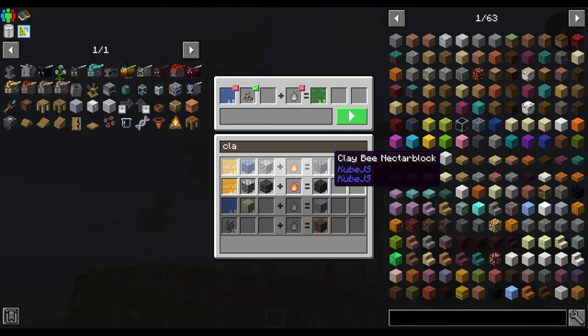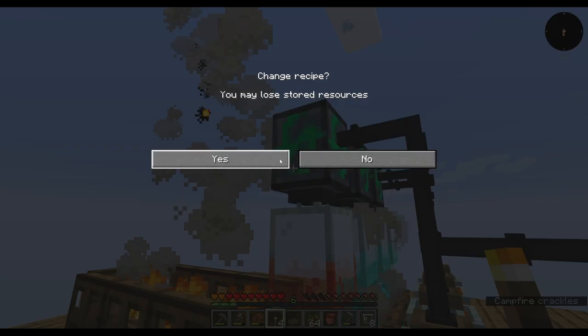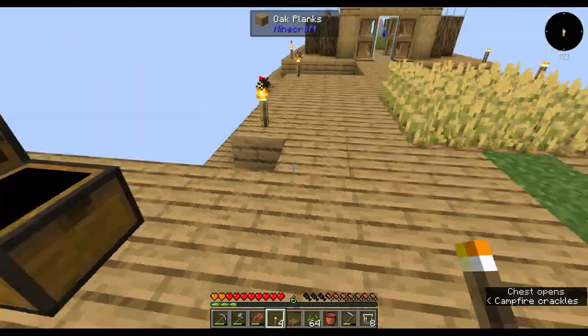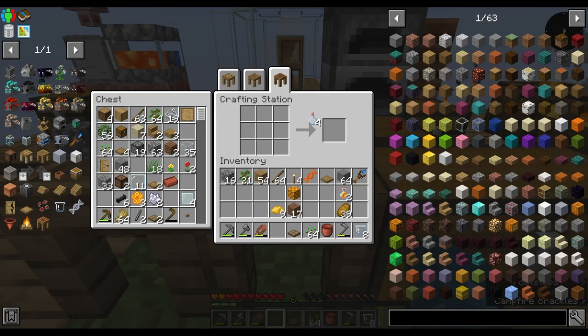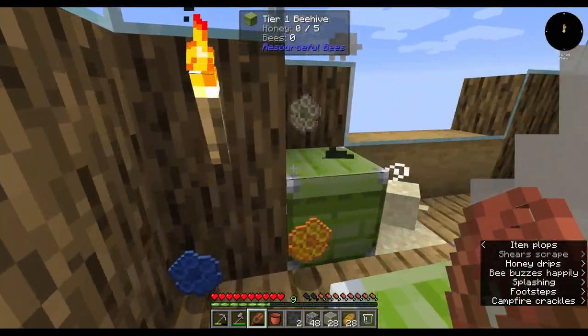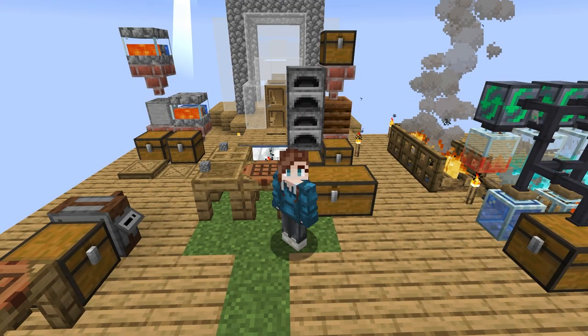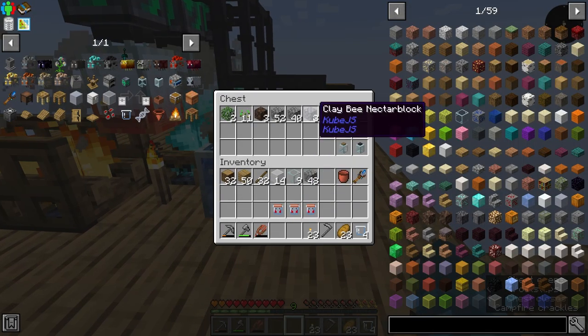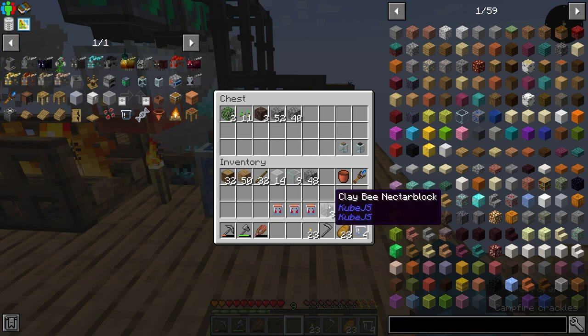We're gonna put our honeycombs in there, put a torch under this one, and ask it to make the clay bee nectar block — two minutes. I'm gonna fill this up with enough to make all three blocks, and in the meantime I harvested lots and lots of honeycomb. Now that all three of our clay bees are grown up and we have all three clay nectar blocks, let's finally give these bees a proper home.